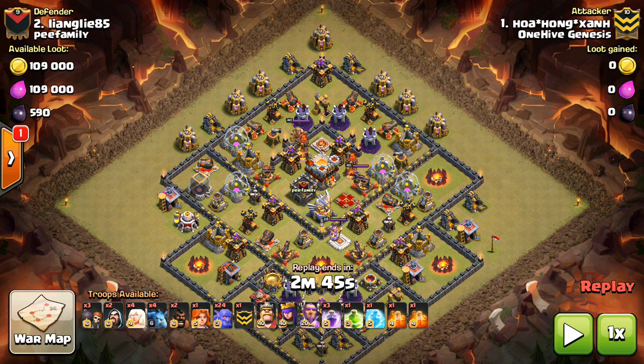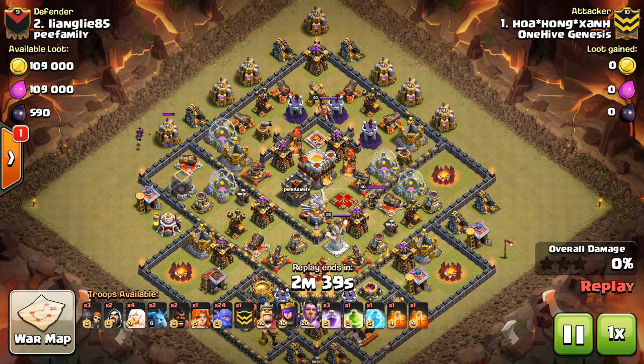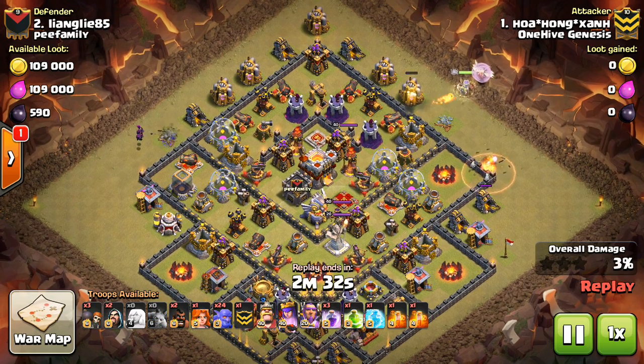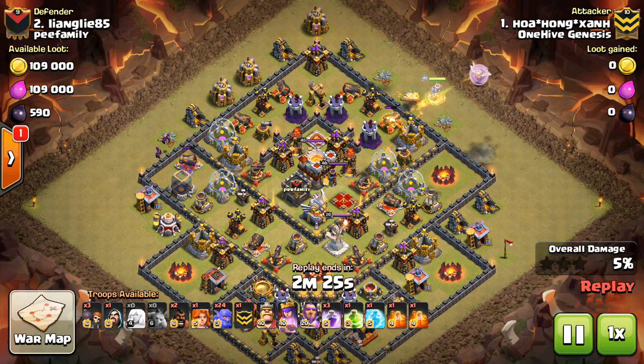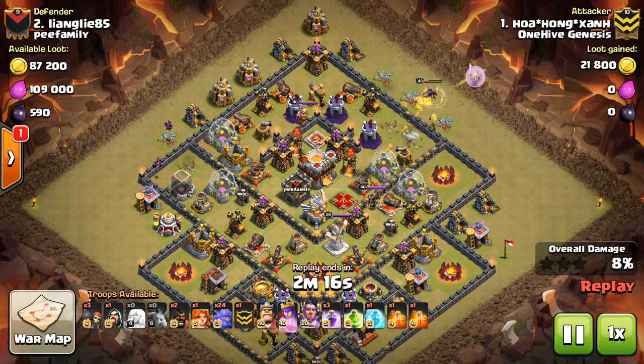Taking a look at this first attack — Hua drops down a few minions, making sure that funnel is created. Sometimes you even want to use a few bowlers to create the funnel and just sacrifice them, because you don't need all of them going into the base — they're so powerful right now. It's good to make a little sacrifice to make sure everything goes in, because 75% of your bowlers going in is better than 10% if the funnel gets screwed up.